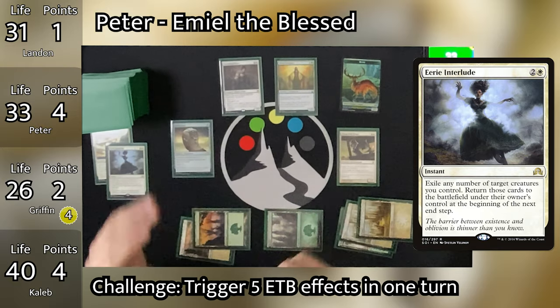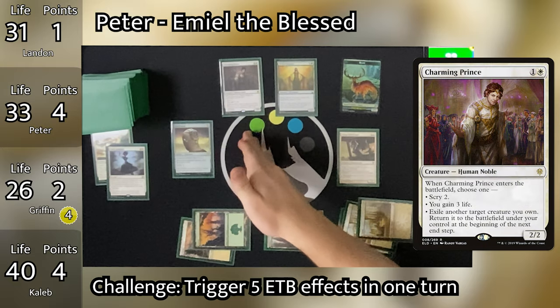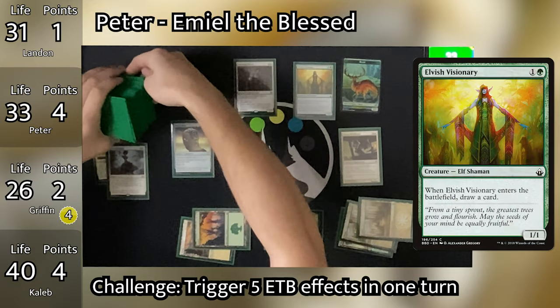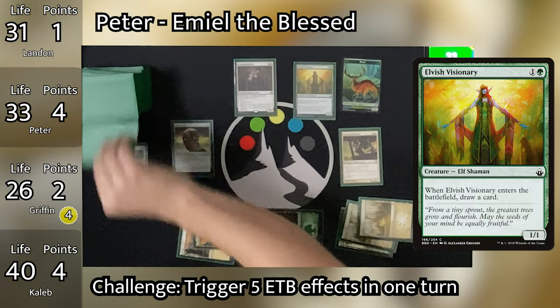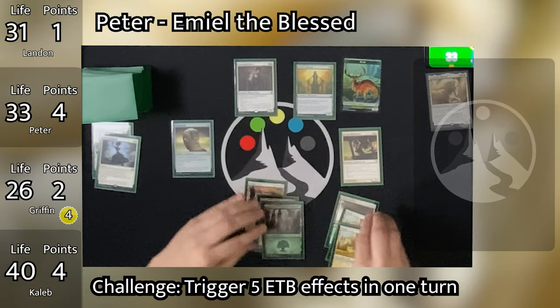Landon untaps and draws, triggering Jace's Erasure to mill Griffin for 2, then plays an Island triggering Hedron Crab to mill Griffin for 6. He casts Deep Analysis for its flashback cost, losing 3 life and paying 2 mana. Griffin draws a card off Rhystic Study, then Landon draws 2 cards — Jace's Erasure triggers again, milling Griffin for 4 more. Landon then casts Psychic Corrosion. Peter responds to Landon's combat by casting Village Bellringer — Griffin draws from Rhystic Study, and all of Peter's creatures untap. Peter then casts Eerie Interlude targeting all of his creatures, hoping to get 4 more ETB triggers. Landon responds by casting Rapid Hybridization targeting Cavalier of Dawn. Cavalier dies, making a 3/3 Frog Lizard. Eerie Interlude resolves, exiling Peter's remaining creatures.